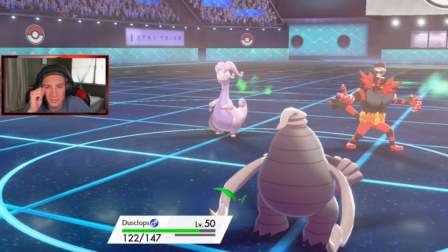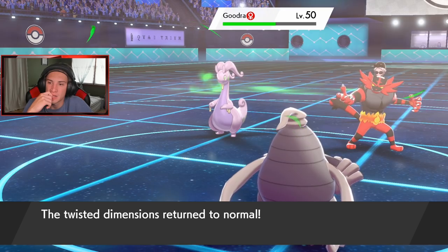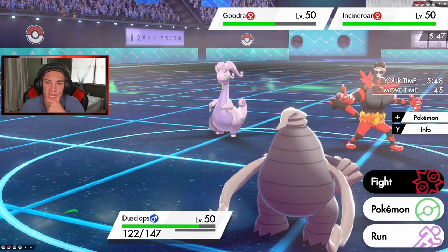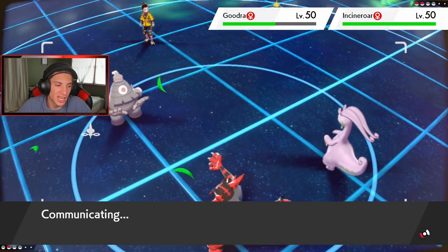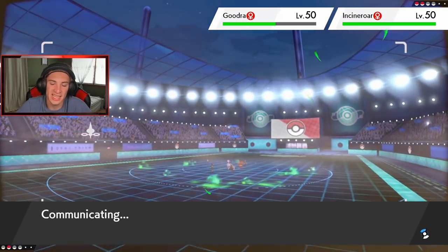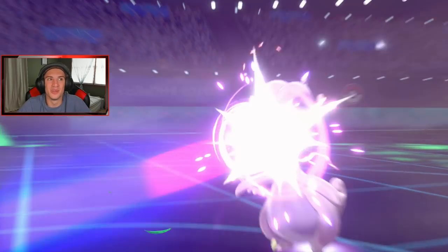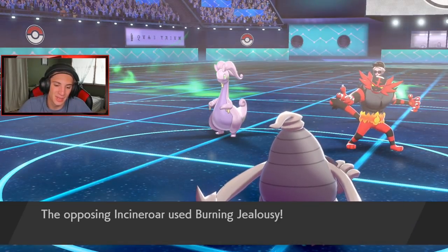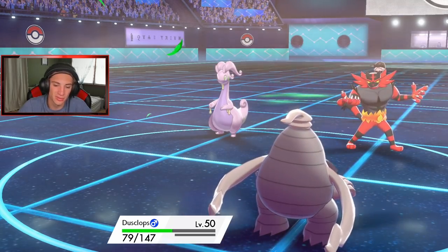Can Dusclops clutch this one up? I don't know. I don't think he's gonna be able to clutch this one. I think I'm just gonna keep throwing Nightshades — give it one more turn before I take the first battle loss. Dude, if that Quick Draw came out and we outsped and just rolled from there, that could have been amazing. Then Burning Jealousy comes out — that's such a cool move.